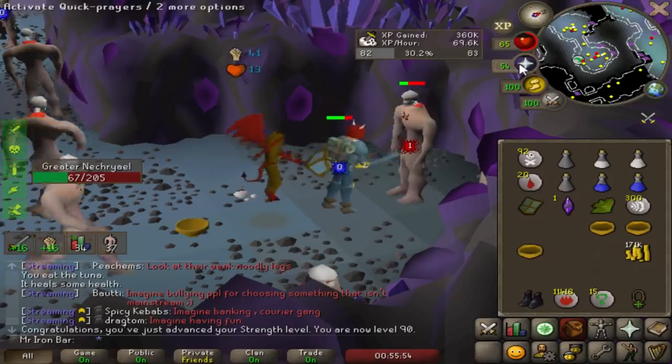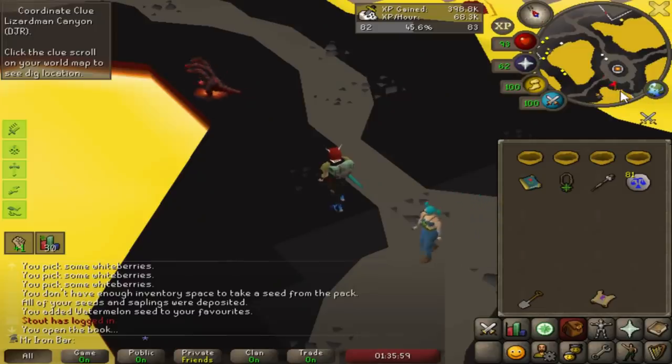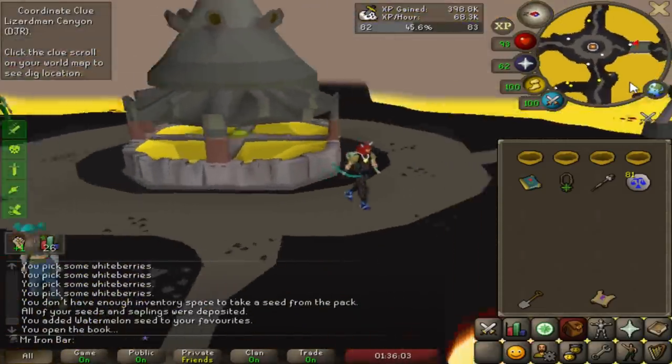Just hit 90 Strength - that's pretty good! Elysian... canyon, that's far. What the heck, someone has a Hydra pet in Twisted League?!